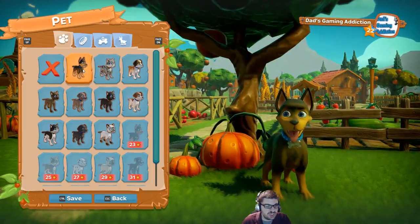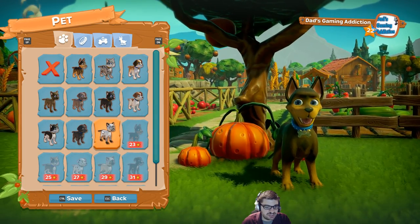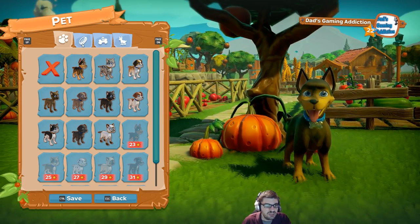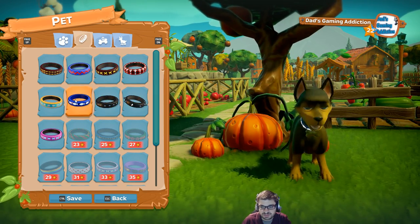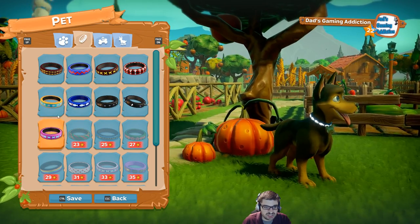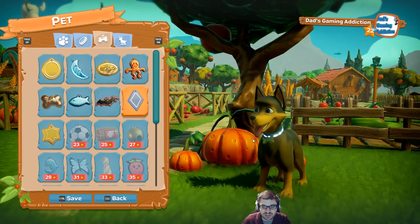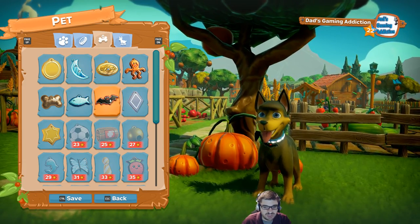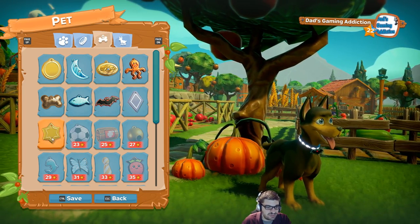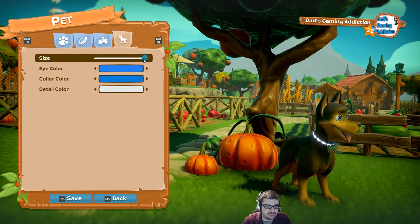Pet — you can choose between a number of different dogs and cats. You unlock more as you go. There's Siamese cats, there's German Shepherd dogs. Because I have a German Shepherd myself, this dog will suit me just fine. Collar — you can choose between different colors. I kind of like that color scheme. I'm not a fan of the spikes. And then the item on the collar — you can have a little dog bone, he can be Batman, or Bat-Dog. There's a festive Halloween thing. And size — you can make him Chihuahua size, but why would you do that to a German Shepherd?